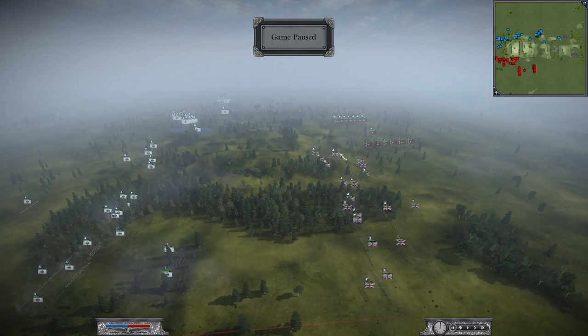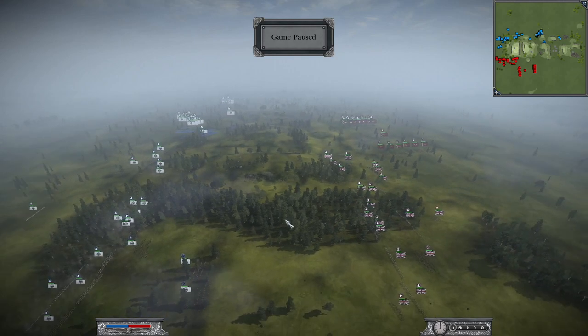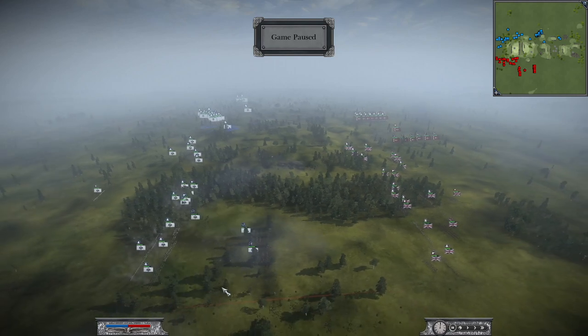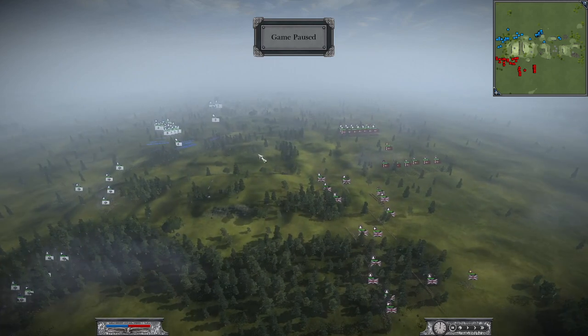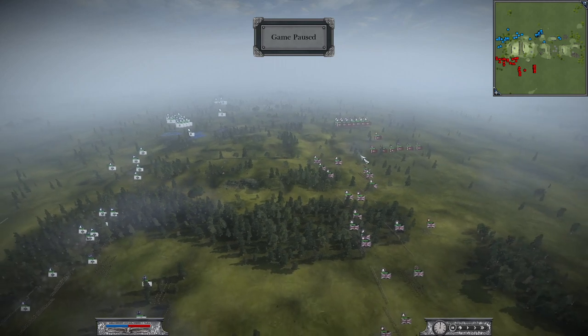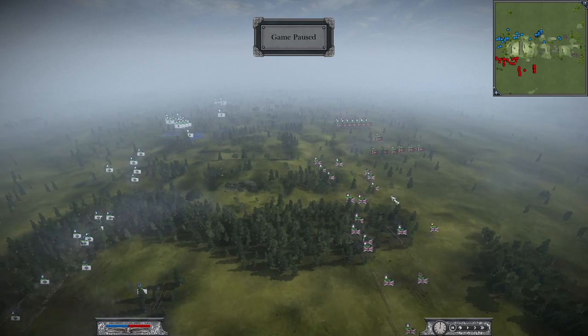Goldie and Silky obviously go for this winning zone in their deployment. On position one we have Lancer with Prussia versus Goldie with Great Britain. On position two we have Philip with Portugal versus Silky with the Ottoman Empire. Due to the terrain and barricades all over the map, cavalry overall is not that good here, which is why you normally have infantry-based nations. We will see how Silky uses his Ottomans and if they pay off.